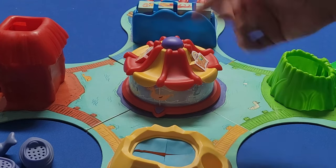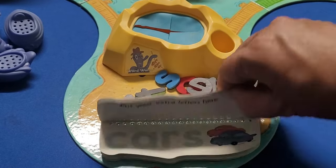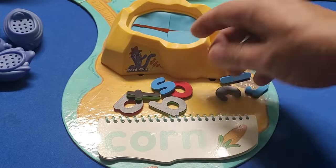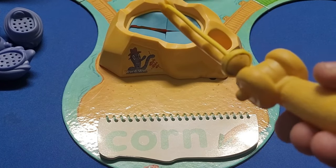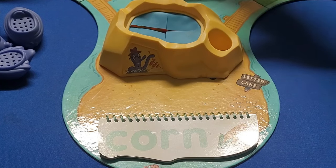In the first game, you're going to have a word on this little sheet — there are several different words here — and you've got a bunch of letters with magnets on them that you're going to stick into the pond. You're going to use this little fishing pole that has a magnet on the end to fish the letters out and then try to spell the word. I'll go ahead and start the timer.